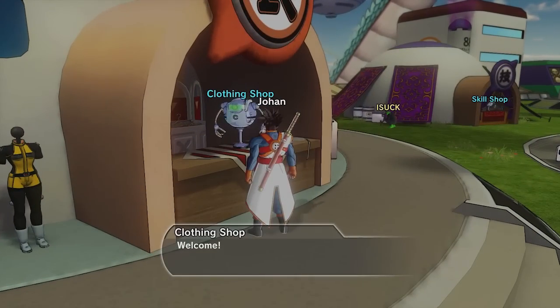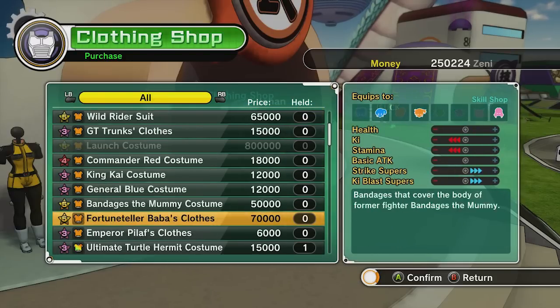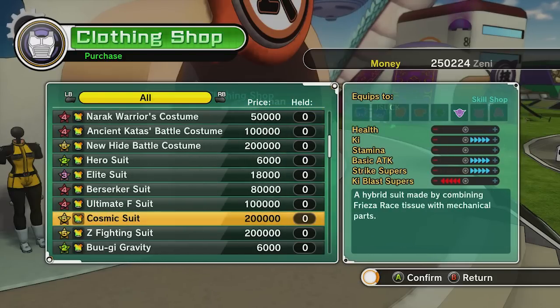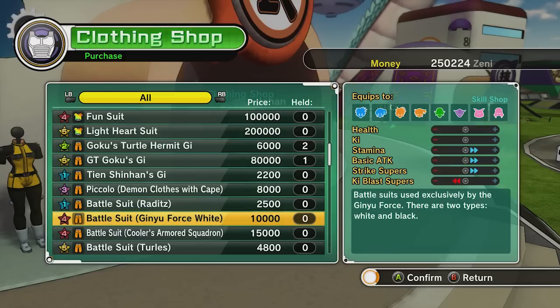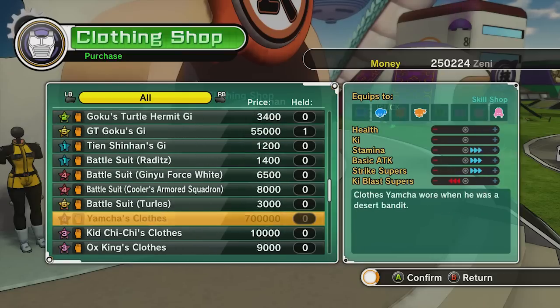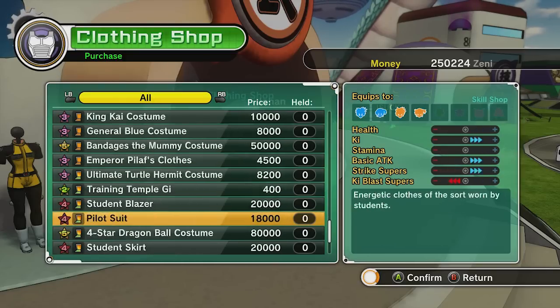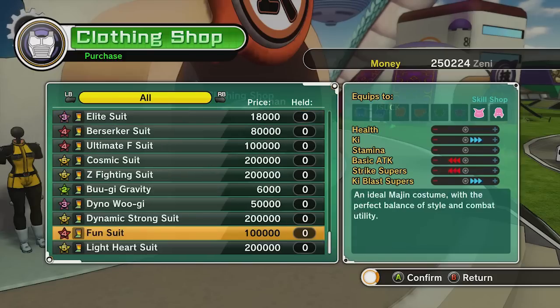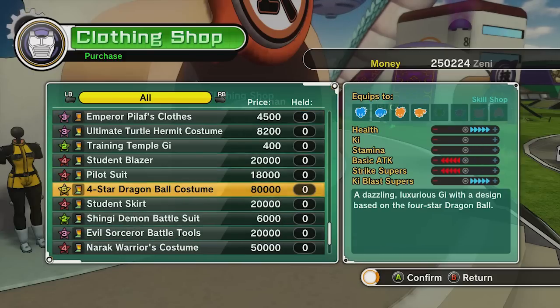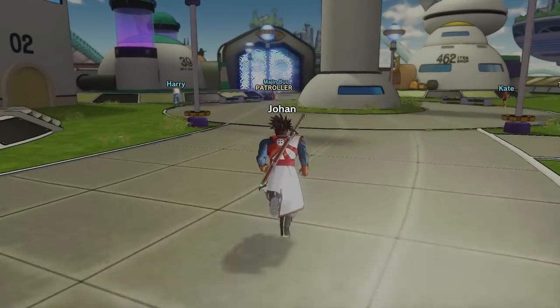The clothing shop — I just wanted to see if there was anything new. Do we see anything new? Looking... dude, this all looks like the same old stuff. Well crap. Maybe there's something I missed — four star Dragon Ball costume. I think this is what I have. Yeah, this is what I have. Let's just go into this event.